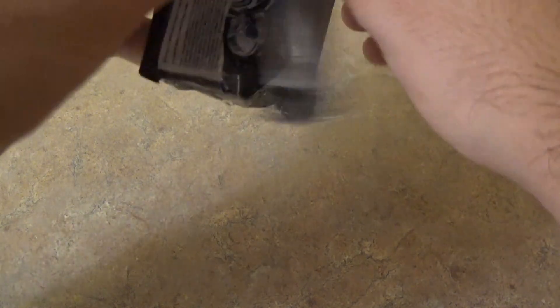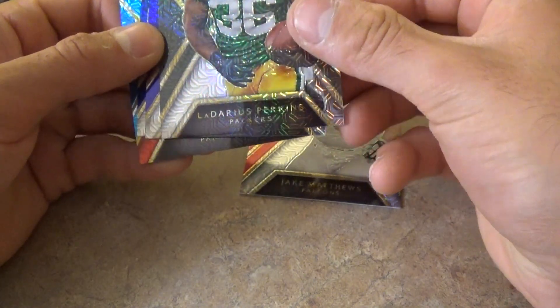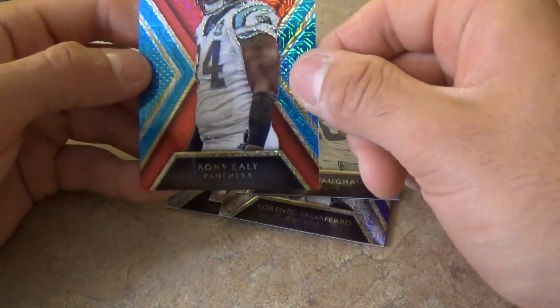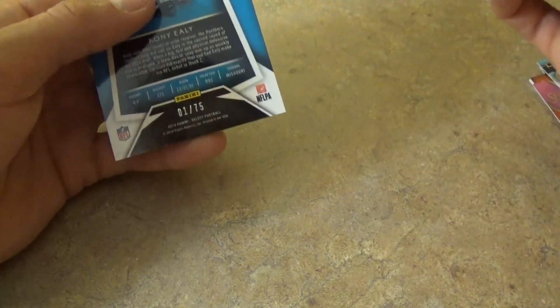Hopefully this box will give us a better RPA. Jake Matthews, nice. These cards are different — Ladarius Perkins rookie card, Lorenzo Taliaferro rookie card, Dustin Vaughn rookie, Coney Ely rookie, 1 out of 75. This looks like a different pack. Are these all numbered? Just that Ely was.